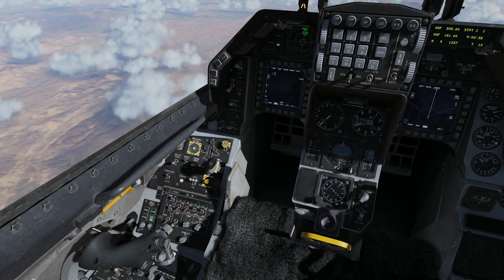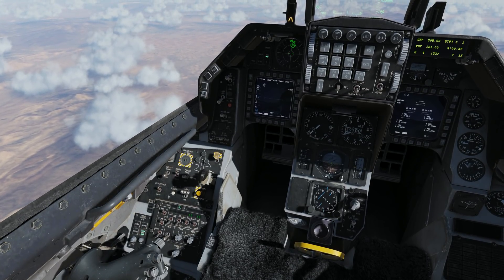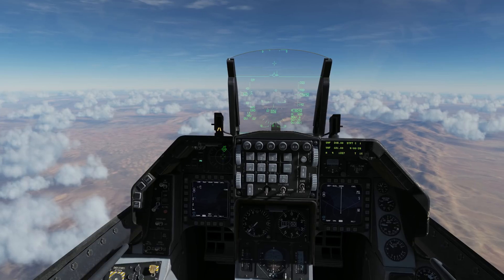But before we do that, let's go ahead and jettison these fuel tanks by pressing and holding the Emergency Stores Jettison button. Okay, much better.